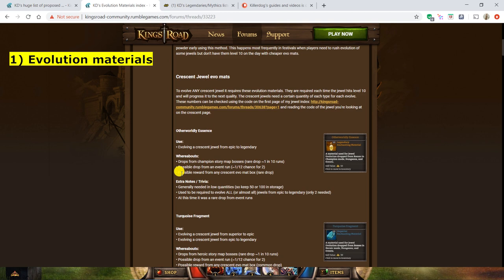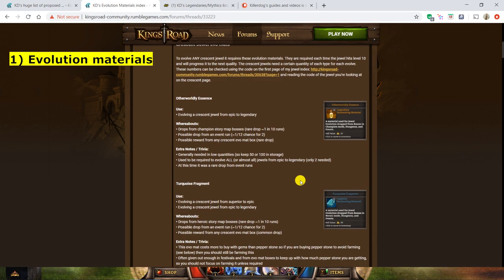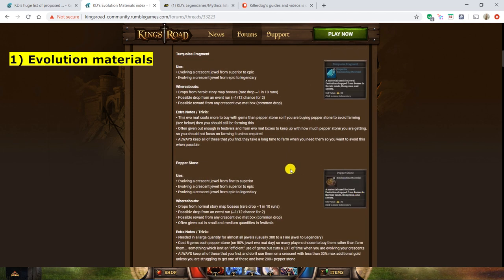Evolution materials are each used for just one particular thing rather than multiple things. In this game it's simpler than some others — they have specific uses so you can't really go too much wrong, you just need to know which ones they are for. The crescent, tristone, sphere, and square jewels each have their own evolution materials — a common, an uncommon, and a rare. The classification just identifies where you get it from; you need loads of common ones.